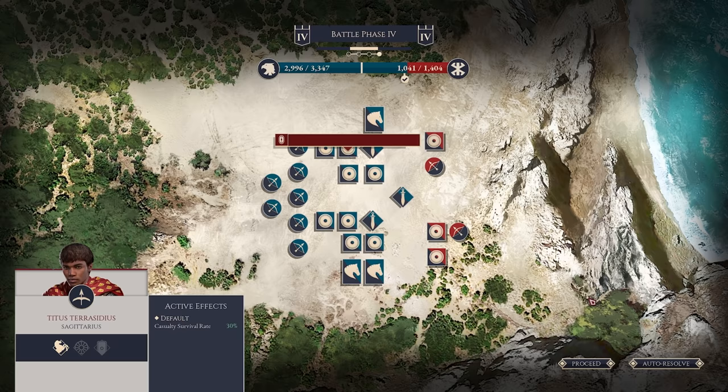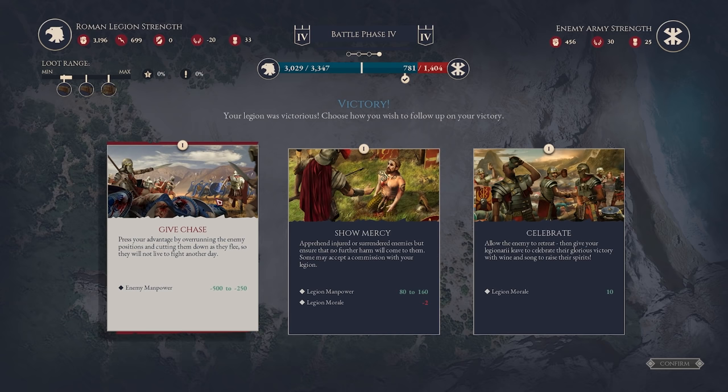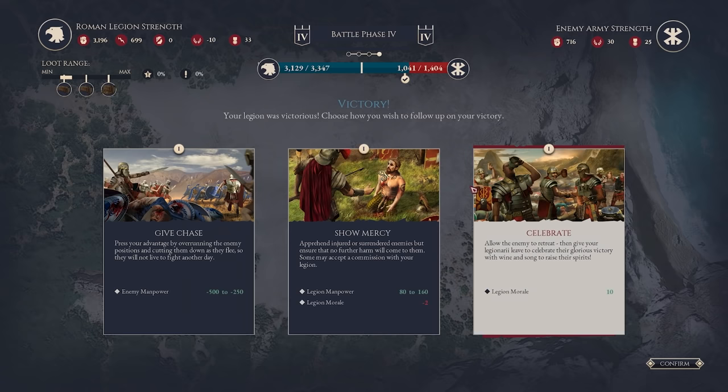We actually managed to pass the skill check right there, which will push the battle in our favour. Victory has been won — we've managed to break them, so we can destroy their manpower. We can obviously take some soldiers on to gain some but lose men, or we can just gain 10 morale. I think I'll celebrate and gain that 10 morale so that when we move into Asia Minor it's not something we'll have to worry about too much.